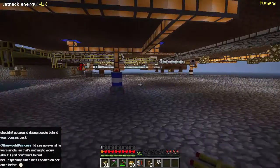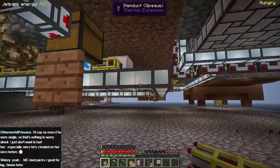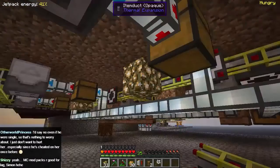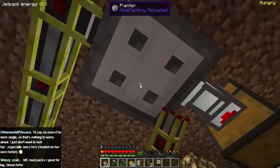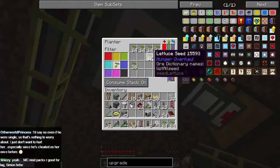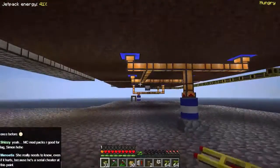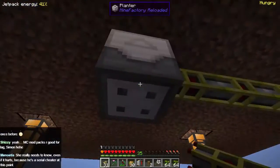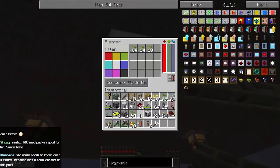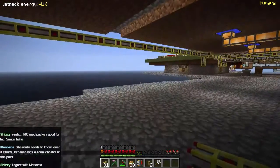Now what we need to do is give it some lettuce seeds to plant. We're probably going to get all we need out of one of these planters because one of these is already doing lettuce — I think it's this one. Two, three, four — there we go. Let's get this planting. One, two, three, four, and we'll tell it to just plant the seeds like that. There we go.